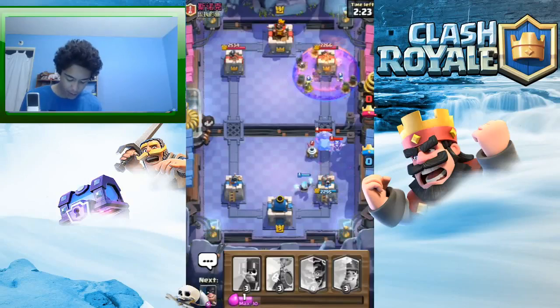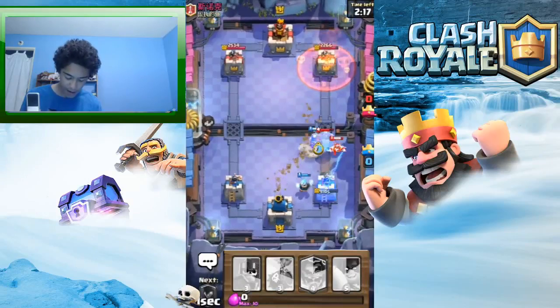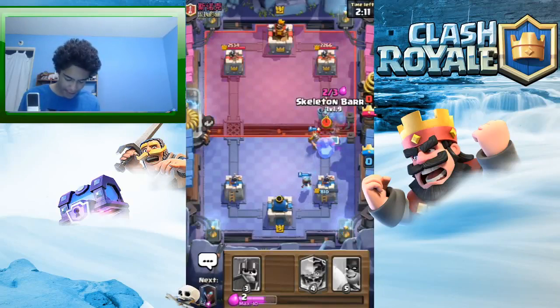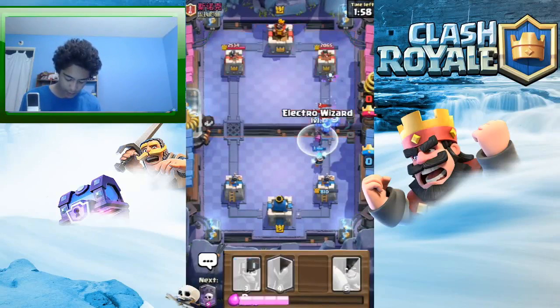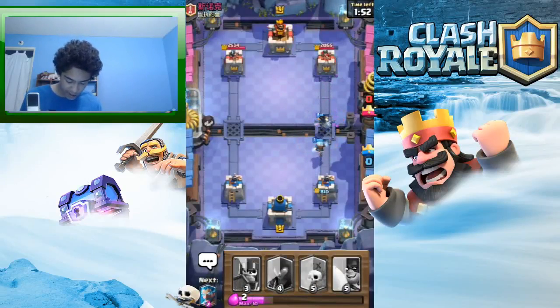They have a weird deck — we both have weird decks. Zappies are kind of weird; at first I thought they were really bad but now I think they're okay I guess. He has a mini pekka — not the best. I don't really have a push card, which was a word I forgot in yesterday's video.